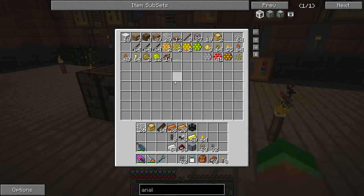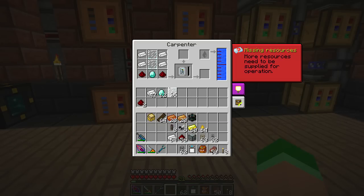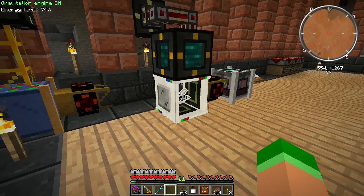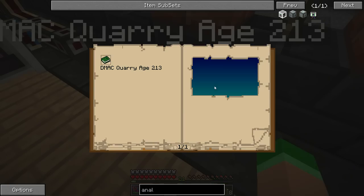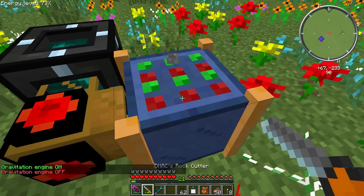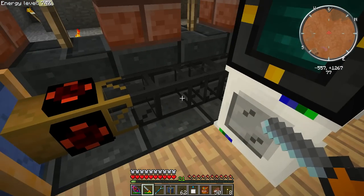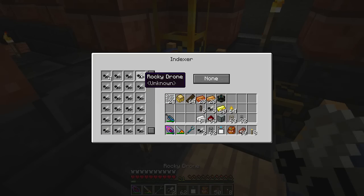Let's make another one because it looks like we're going to need another one anyway. Just need two glass. I'm going to try it right next to the indexer and see if that will analyze bees that way. Let's go get our other indexer — I think I have two. This one's empty, so let's grab it and go back. Let me see how this works if I put it directly next to the indexer and throw a few bees in.